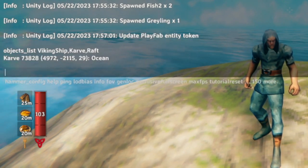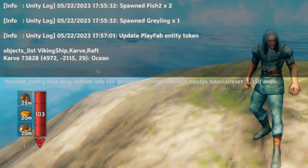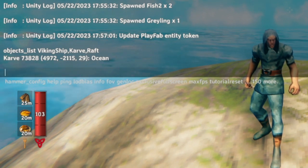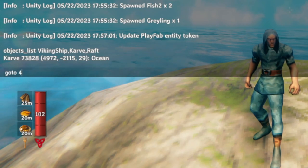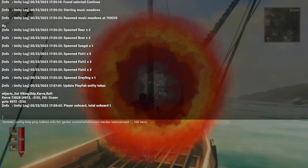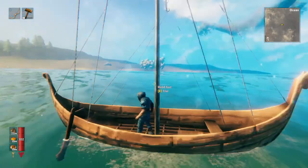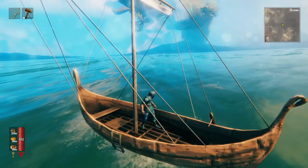So let's enter it. And there we go — we see that there is one carve and it is at the coordinates 49, 72, negative 21, 15. So let's go there and see if it's right. Boom, look at that — our boat is here, even though it was in the middle of the ocean. How are we going to find this otherwise? You know what I mean?